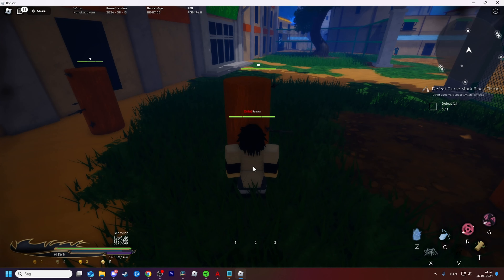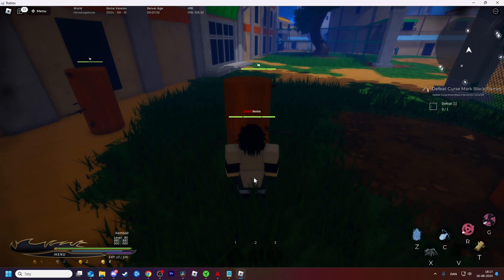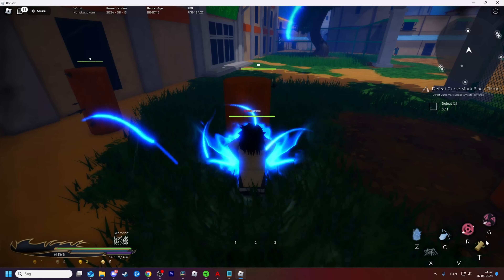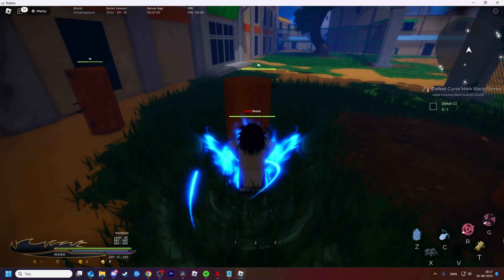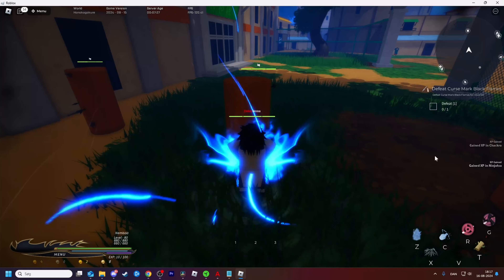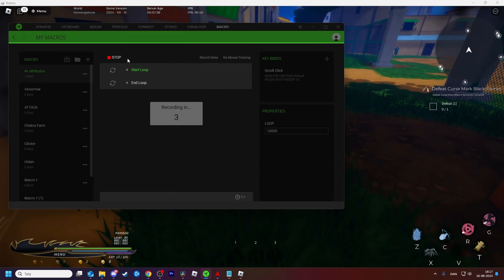If you only want Chakra, this is a good way: record and hold down B, then press T. Just keep spamming T and this way you will get a lot of Ninjutsu and Chakra. Every second time you press this you should get Chakra. But I'm going to combine all this with my elements, Genjutsu, my clan, Taijutsu, and Ninjutsu into one macro.